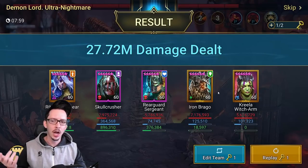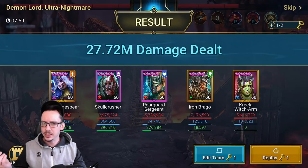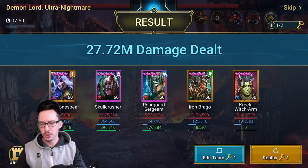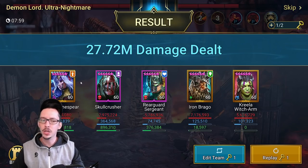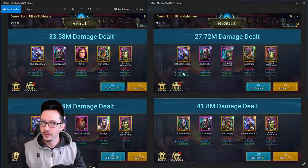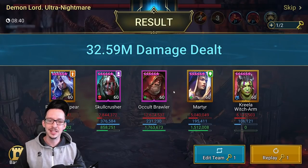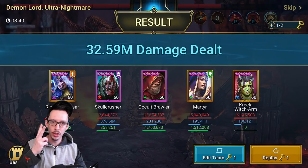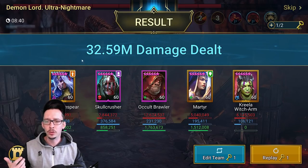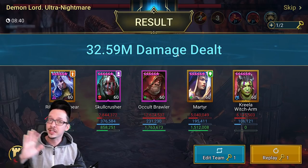Another configuration: double ally protection with Iron Brago again, decreased attack from multiple sources, less poison debuffs but with a Toxic set on Rear Guard Sergeant. Didn't fill the debuff bar as much but it can still happen, and decreased attack could still fall off. Then I replaced Xavier with a Cold Brawler and Iron Brago with Martyr — Martyr has a two-turn increased defense buff so it wouldn't fall off and change the stun target, which was an improvement.